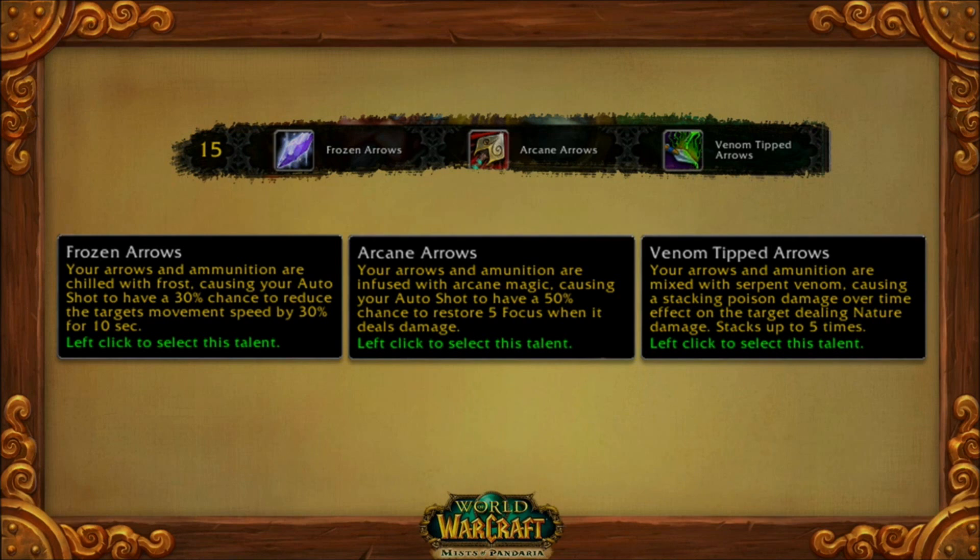It might depend a little bit on the situation you're in. If you're in PvP, maybe the arcane arrows look like a good choice, but having the ability to freeze or having that dot could be really attractive too.